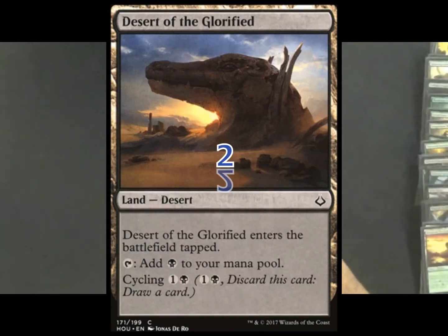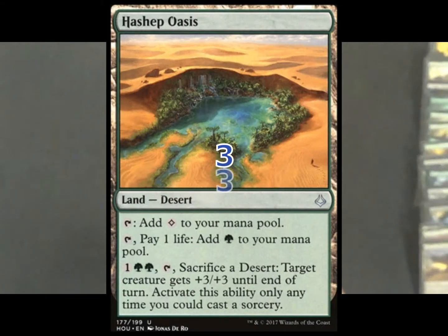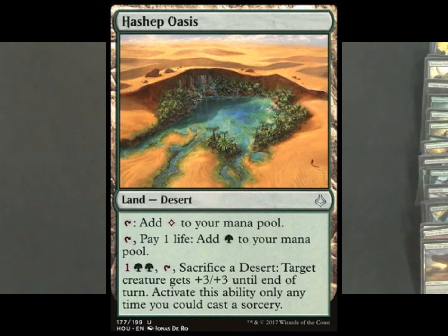We're running three copies of Desert of the Indomitable and two copies of the black version, Desert of the Glorified — same cycling ability but provides black mana instead of green. We've also got three copies of Hashep Oasis. It pays one life for a green mana, or you can pay three, tap, and sacrifice a desert to give target creature +3/+3. That's another way to get a desert into your graveyard, and since the Excavator can replay it, you can use that ability twice in one turn if you have the mana and deserts available.